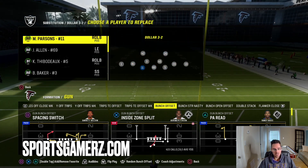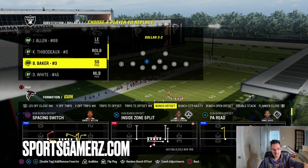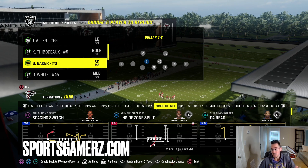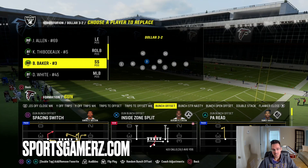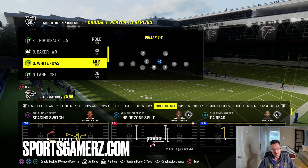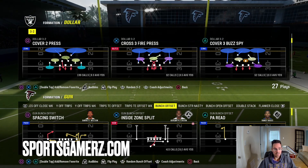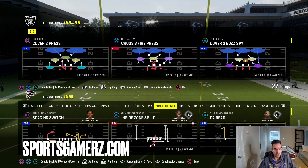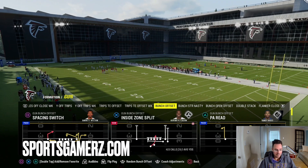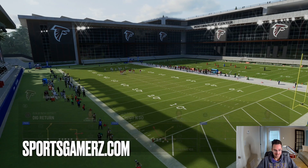As far as subs go, the blitz is going to come from the left, so this safety you see in the box — for me, that's Baker — you just want somebody fast there. You don't want an actual linebacker or pass rusher there; you want a safety that's basically as fast as you can get. This guy right here is going to be your user — for me, that's Devin White. Just put your best user there. The play is going to be Cover 2 Press. This is the only play you can consistently do this from — if you try to do it from other plays, it's not going to work very consistently.